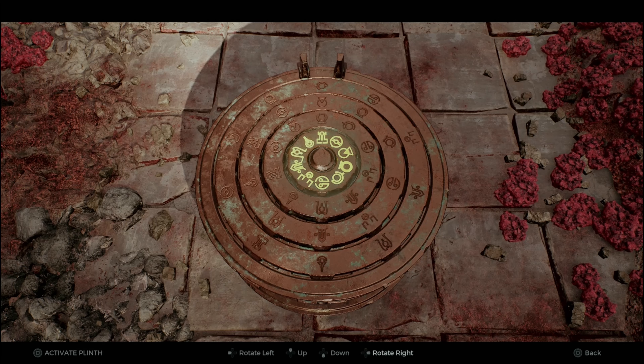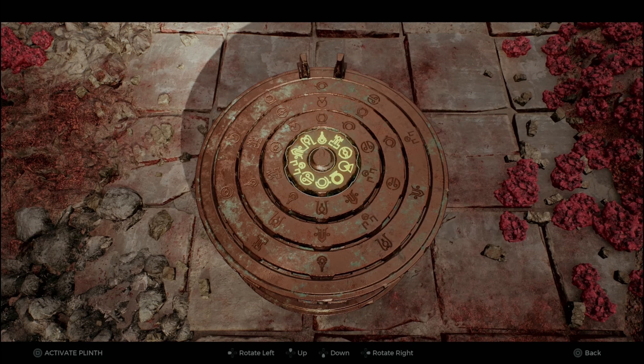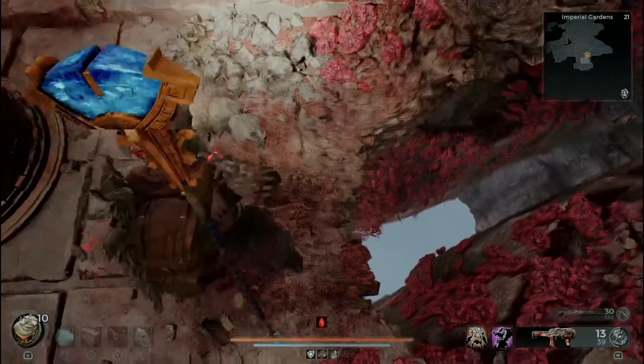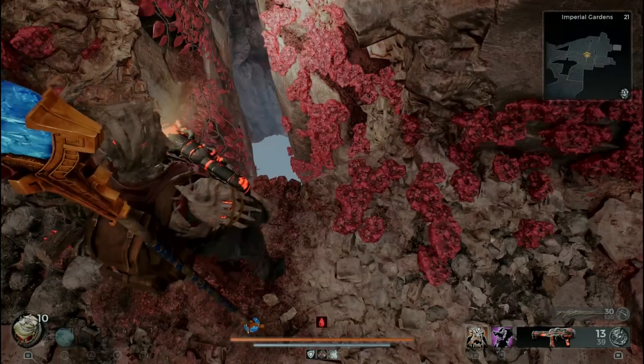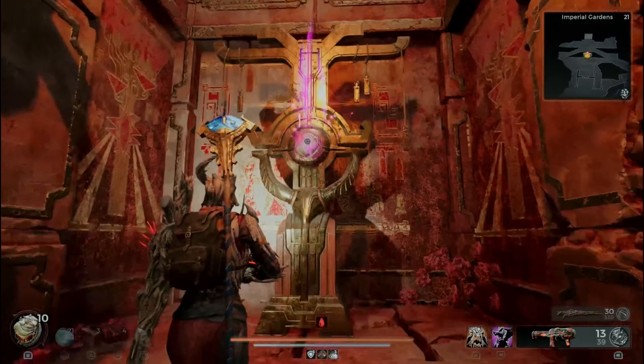If you go up to the top of the entire tower, you'll get a little chest — so don't forget that. Then you're going to walk right into this wall; it is an invisible wall. Then you're going to input the pattern sequence that you saw for your tower that was raised to the very top of that area.